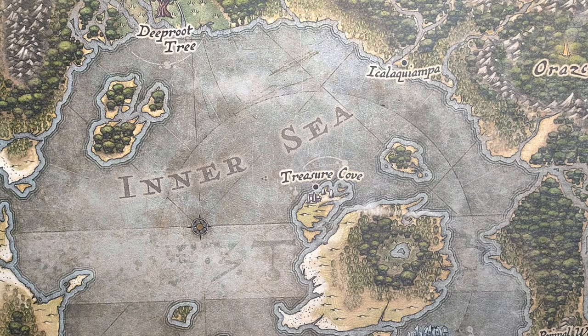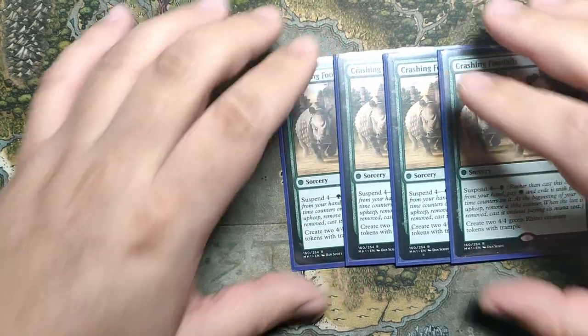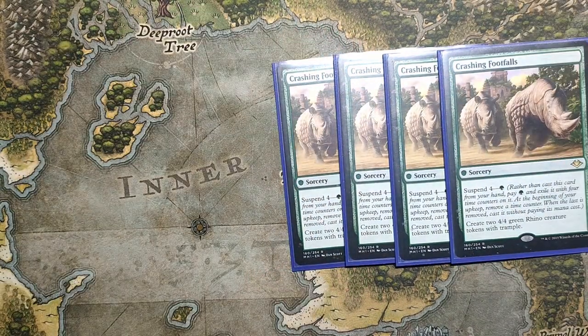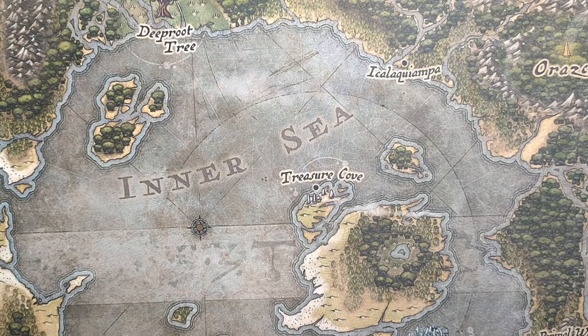I thought Rhinos was going to be a good choice. It has a very proactive game plan and then has a large amount of interaction for different matchups and you kind of tune one way or another. I actually turned up with three decks, played FNM the night before and then was like, you know what, I'm going to play Rhinos — that's just like the good cards.